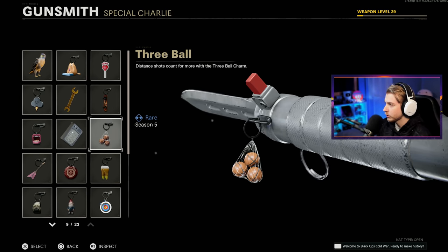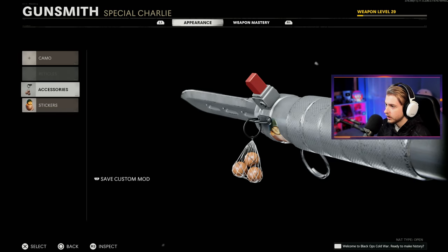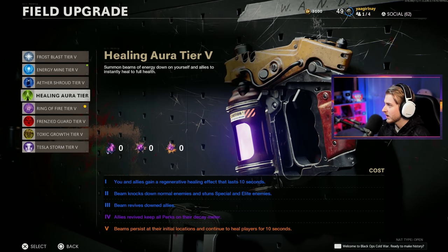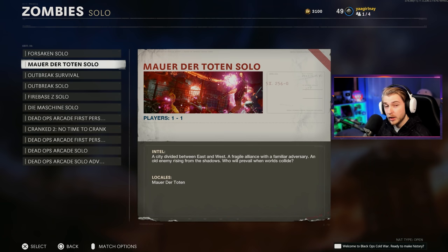We're going with the three big balls attachment and the little chicken sticker. We'll have our sack hanging as we're playing. I'm going to switch to aether shroud for a bit — once we get the camo done we can switch to ring of fire. Let's hop on Mauer and get this thing done.